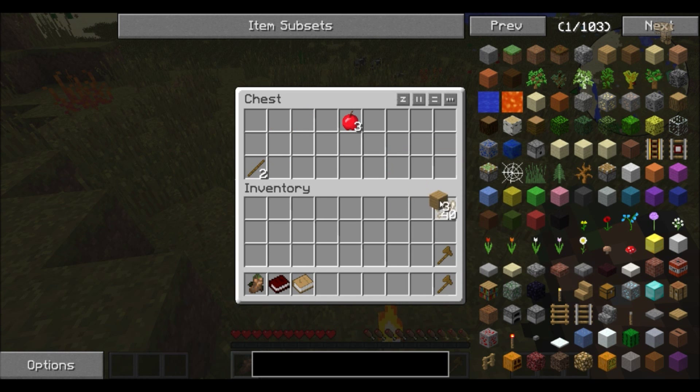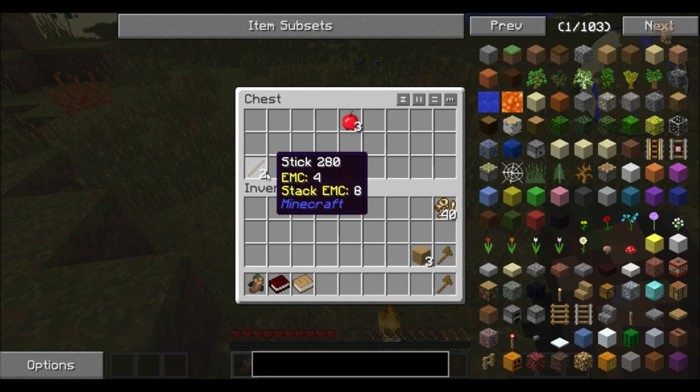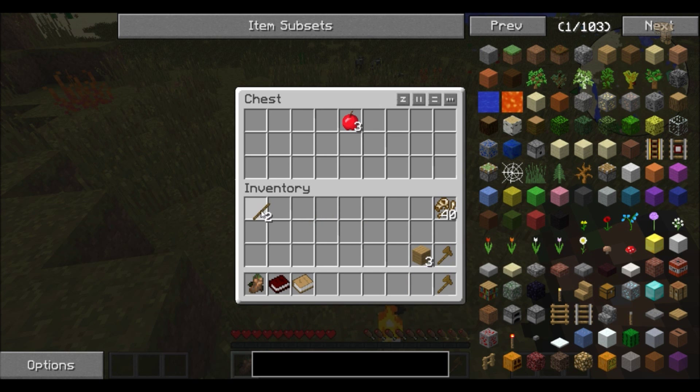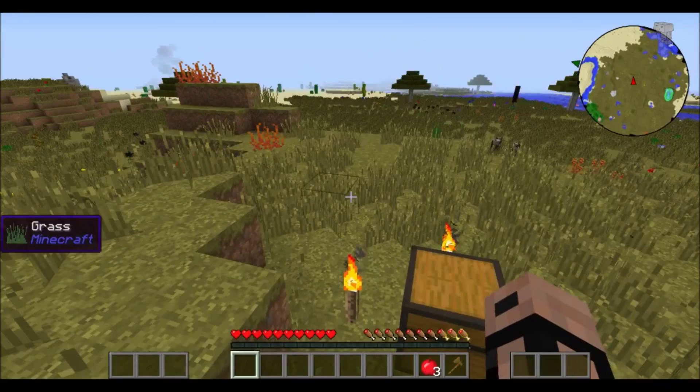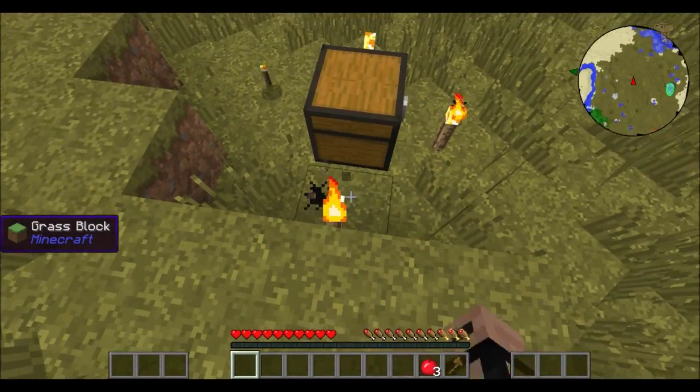I guess we can grab this - that's a lot of damn stuff though. I don't care about the stick for now. I don't know what that is either, and a little bit of food. So I guess we could just go ahead and steal all this.